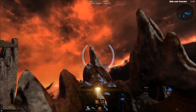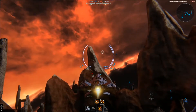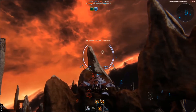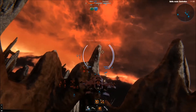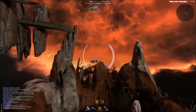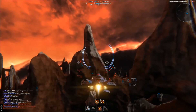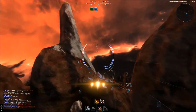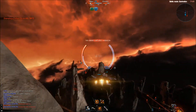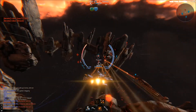The controls: W and S are throttle - W goes fast forward, S goes backwards. A and D are strafing, Q and E are rolling, Space goes up and Alt goes down. You can press Shift to use your energy - shown by the bar on the left of the HUD - to go faster. Basically you fly around and shoot things.